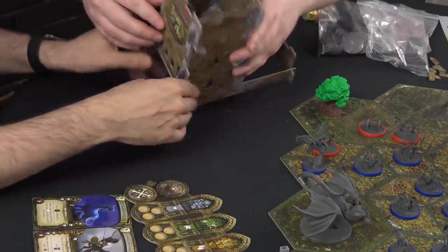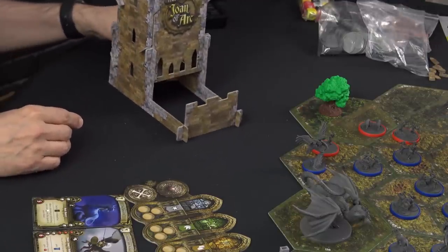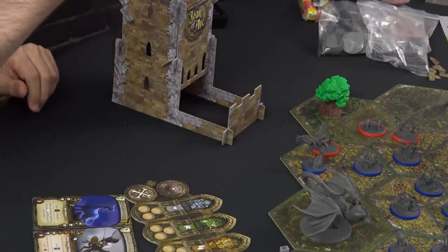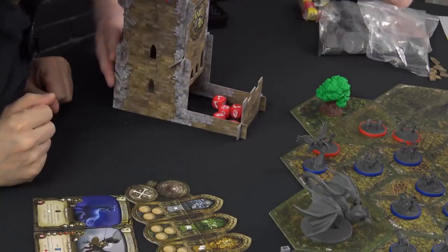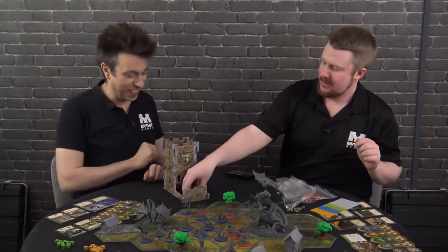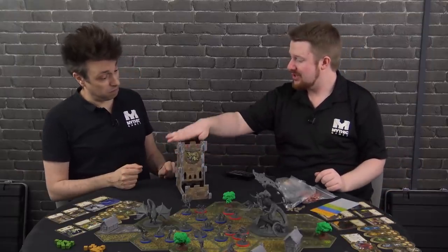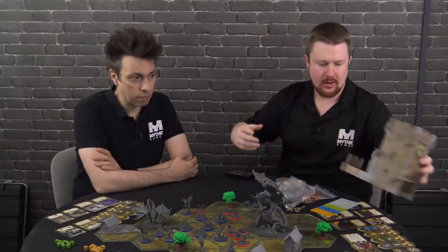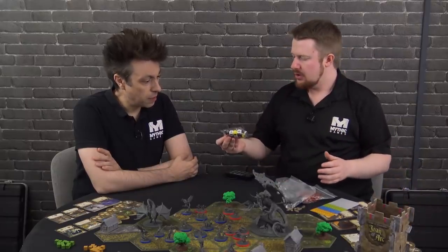Looks great! Do you want to give it a roll? Let's see how many kills you can get — six red dice. Oh, that's epic! Two kills — you've doomed it. One out of combat. Two shields. Very good! I love this — we'll be using this in future videos. It's nice and sturdy too, yeah — it's really good.